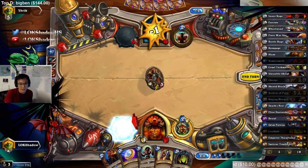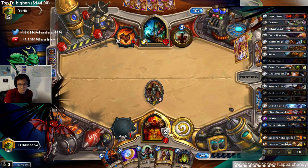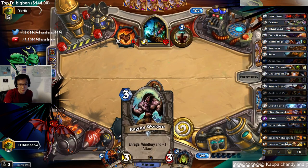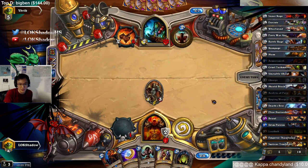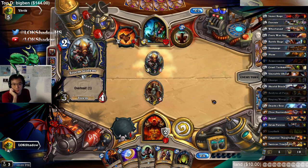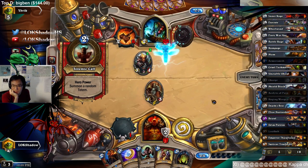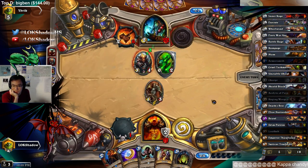We need to not die this turn. I think if we don't die this turn, we're okay. We can lock down one more turn with Lothep and then should be able to set up the Org in Charge combo wombo. Here I used one Rockbiter, so hopefully he doesn't have the second one. Yeah, it's mine.